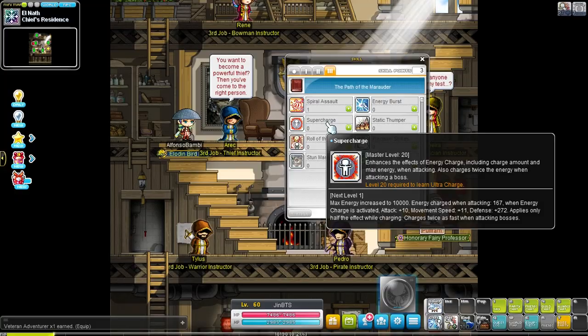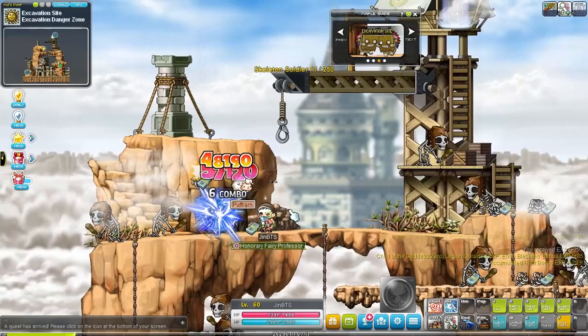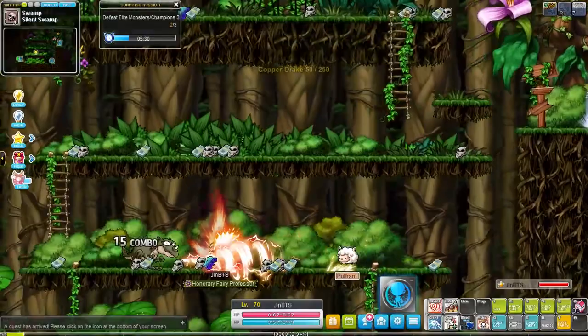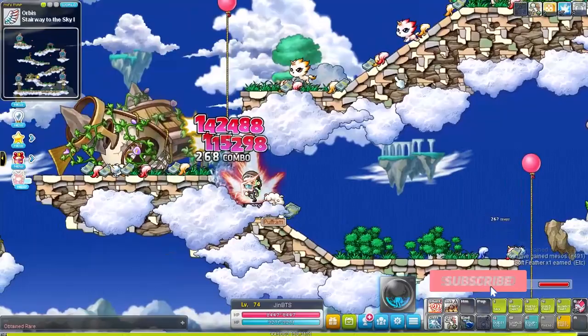While traveling through various maps for training, let's go over the skills for a second. We now have 3 more ways to kill monsters. We get a rush-like skill called spiral assault which can be linked with your second job skill corkscrew blow. We have hedgehog buster which has a rather short range, and finally static thumper which does a ton of damage but also has quite a short range. We also get more buffs to our critical rate - this class actually gets a ton of critical rate and critical damage buffs. The passive skill admiral wings decreases our damage taken by 20%.